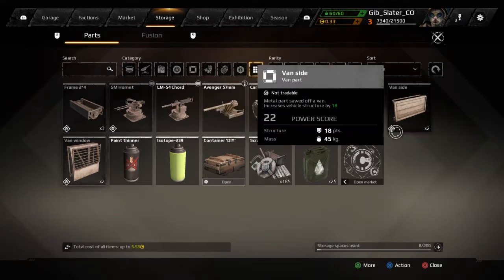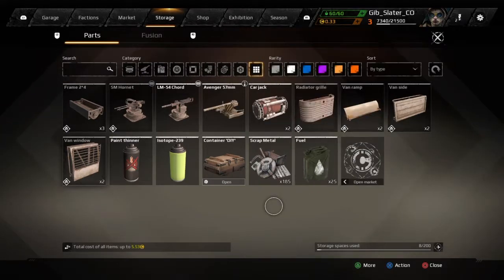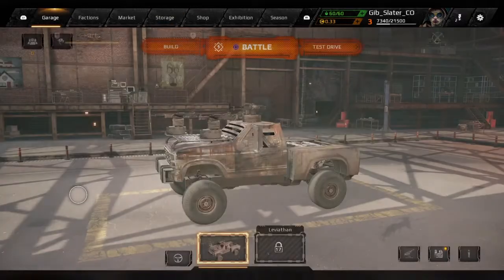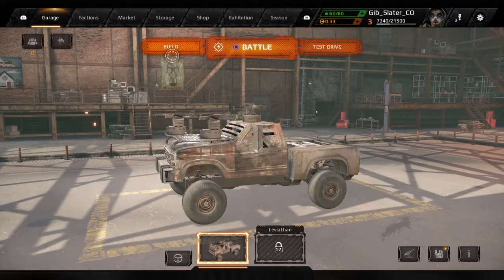I don't have a solid explanation for why or how that works, but we'll get to uses for that in a little bit. We also have van sides, and now we have two van windows - very nice. Notice it has 20 points of structure, and you know it does apply because there's a green number that says 'increases vehicle structure by 20.' They're 51 kilograms each. We'll talk in a moment about mass - mass is quite simple.